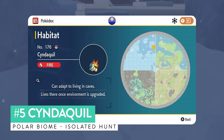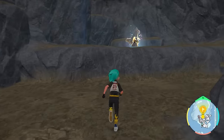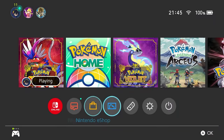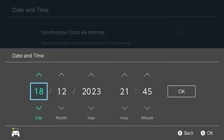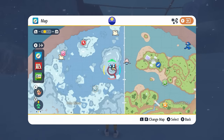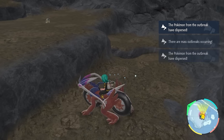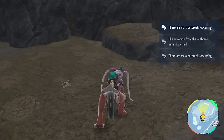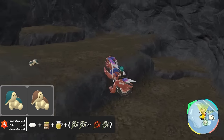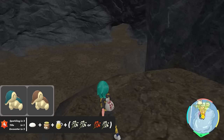Cyndaquil appears only in one location in the polar biome, inside a particular cave. It has very small spawn numbers due to other Pokemon outside the cave affecting its spawn rates. You might think a mass outbreak would solve this, but the outbreak is extremely rare — comparable to the Feebas outbreaks from Kitakami — and once you have it, the outbreak doesn't increase spawn rates at all. So for Cyndaquil, the isolated encounter hunt is the way to go. Enter the cave, get on your ride Pokemon, and jump up onto the ledge towards the back of the cave.